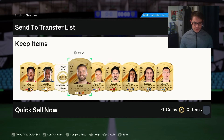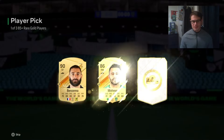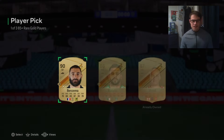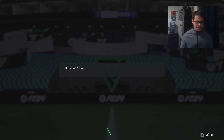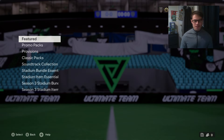Next up we have the big one — 85 plus. Got to be a walkout in this one. 90! I'll take that — 90 Benzema, decent. He's going to help with some SBCs. So that is the player picks done.